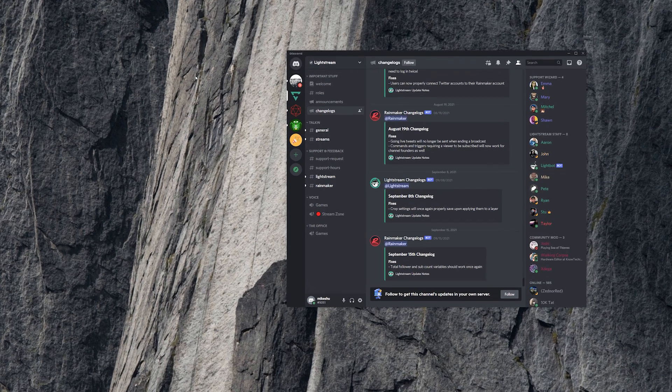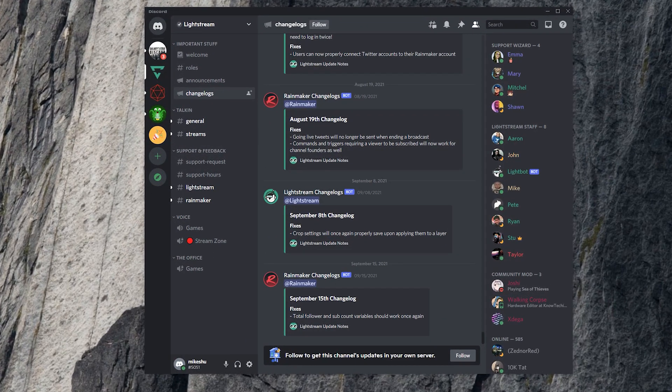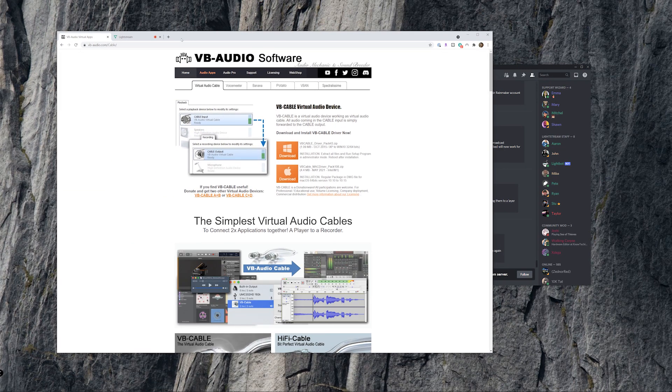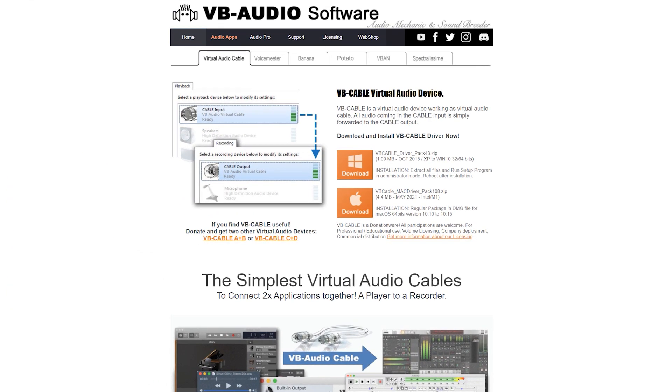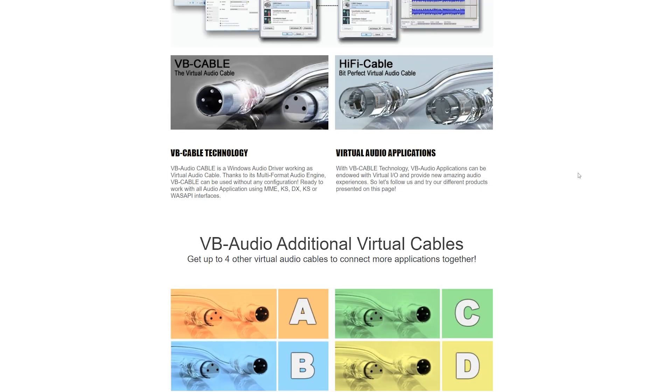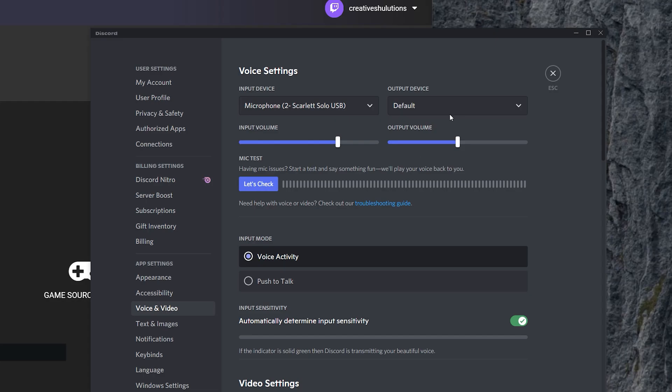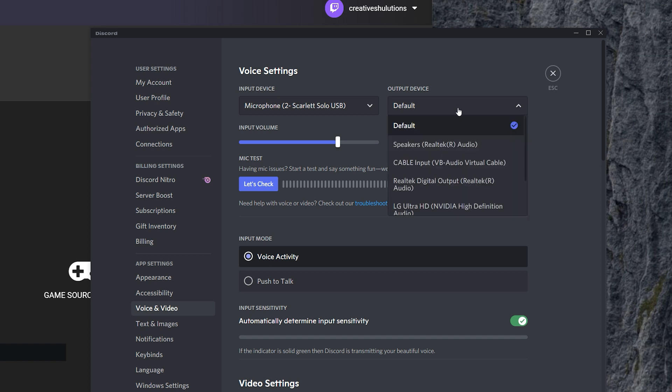If you're using a desktop app to chat with friends, or prefer using the desktop Discord app, you can route the sound from the app into Lightstream Studio with what are known as virtual audio cables. These are essentially third-party computer plug-in applications that route audio from a computer app as an audio source for another app.